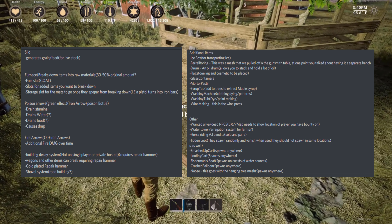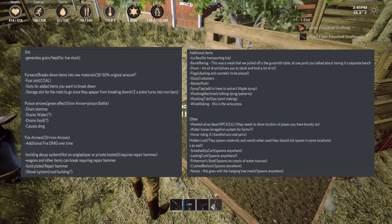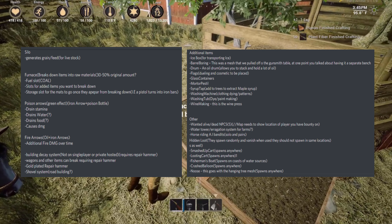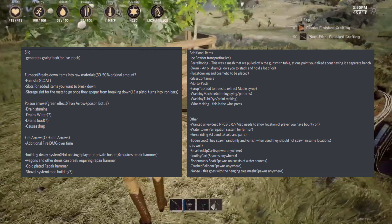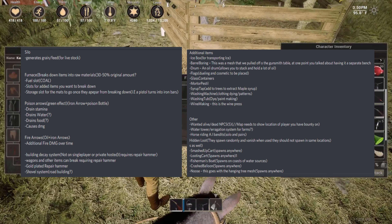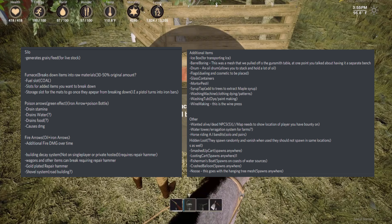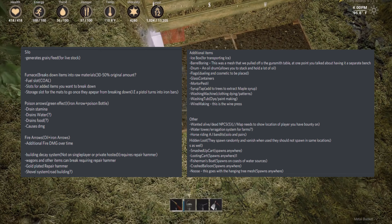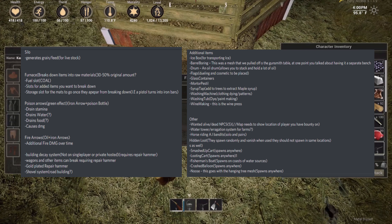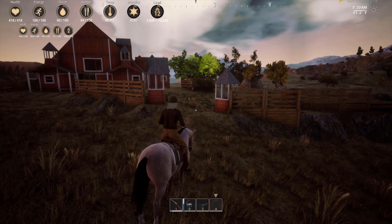Now we get to some more really interesting stuff: wanted dead or alive NPCs, where the map would need to show the player's location. There are also notes covering a water tower, irrigation system for farms, horse riding including AI bandit horse riding solo and in pairs — can you imagine bandits on horses? Hidden loot that spawns randomly and vanishes when used, like a supply box or loot crate. Smashed-up cart spawns anywhere, looting cart spawns anywhere, a fisherman's boat that spawns on the coasts of water sources, and a crashed balloon that spawns anywhere.